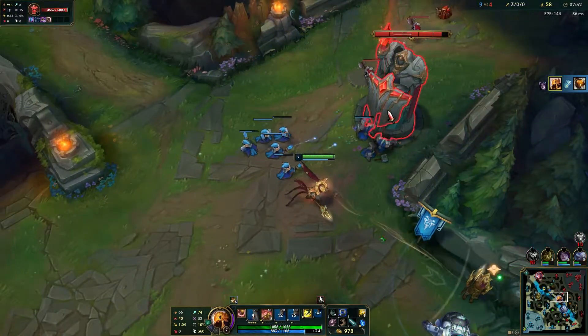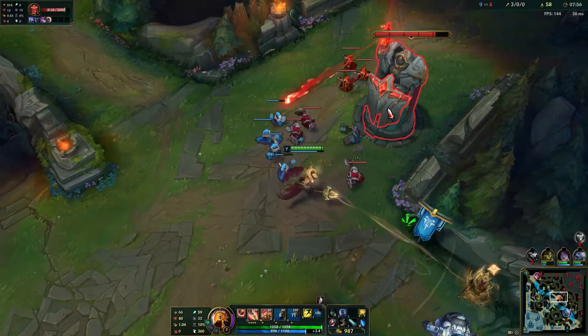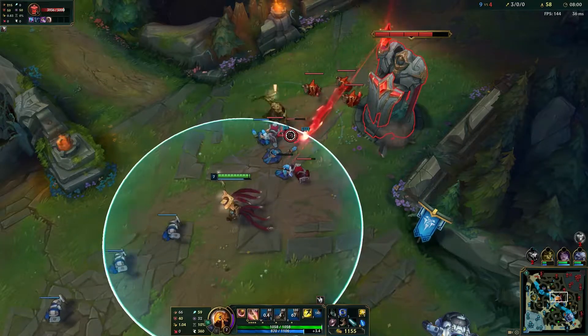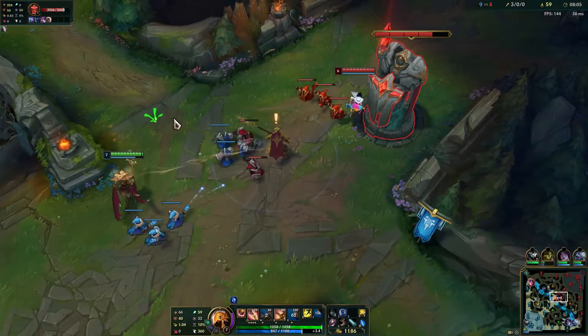You don't really need to build any mana items on Azir because of Presence of Mind — you get a lot of mana from that. That's why you can just opt for straight out damage instead of buying items like Luden's or Seraph's.